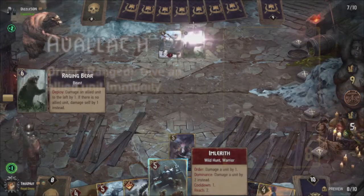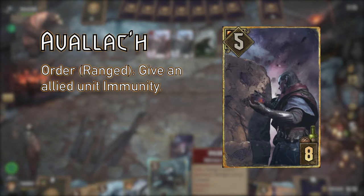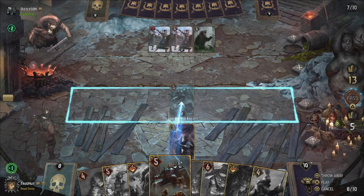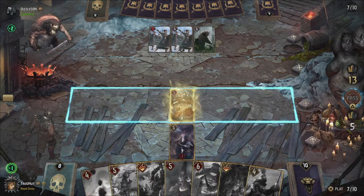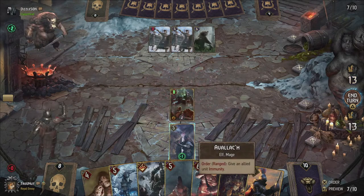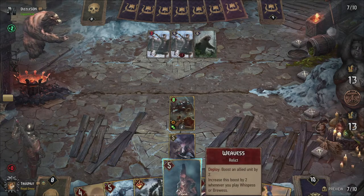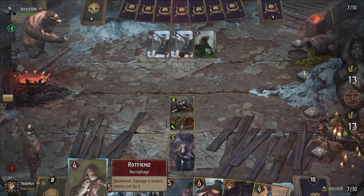To protect Imlerith from death, you can try to play Avallach first. Avallach is actually the only unit left that can immune a unit other than himself, protecting that unit from being targeted even by direct destroy abilities. Just remember to apply the shield first and then immune him, because Immune also blocks you from targeting that unit for boosts. If any of your Imleriths is locked, you can also use the Pellar in this deck to remove that lock — but be mindful that this will also remove the shield if one was applied. These tools in total should allow you to protect Imlerith in most situations.